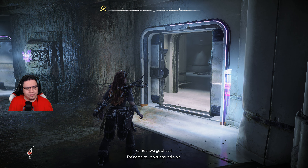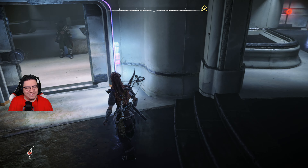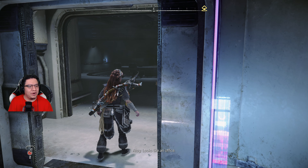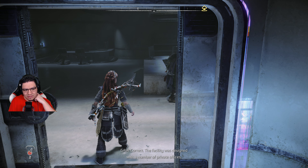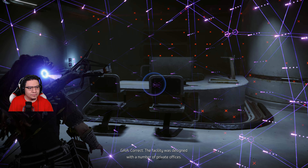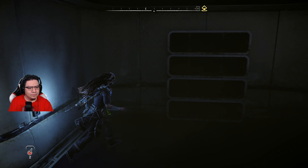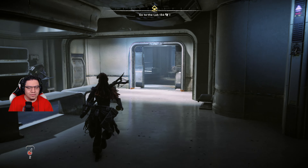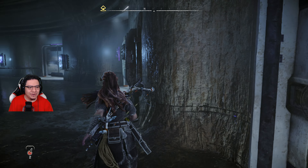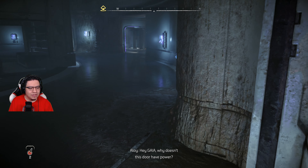I'm going to poke around a bit. She's a spy. That shaft I went through where that door was locked — I wonder if that door led here somewhere. The facility was designed with a number of private offices. I guess it's nice to have a space to call your own. There's gotta be lore around here. Why doesn't this door have power? At my current operating level, I am only able to restore functionality to part of this facility. In time, that may change.